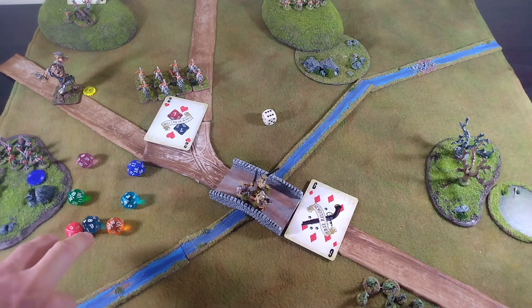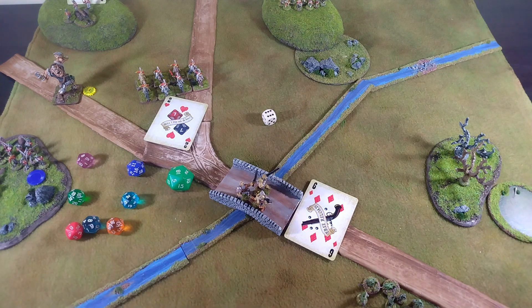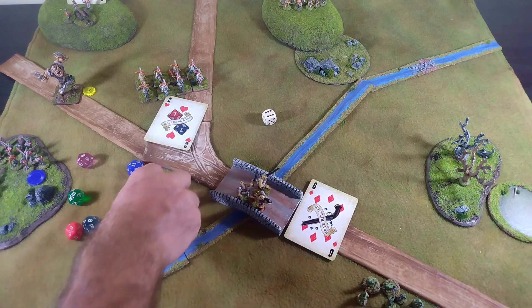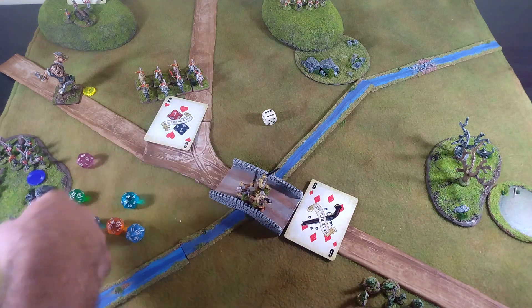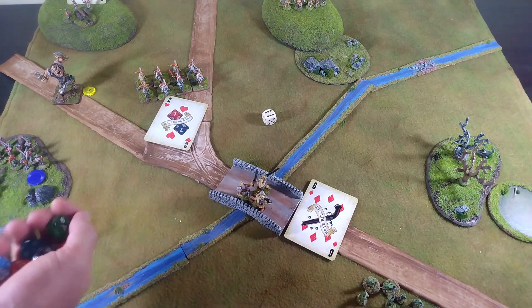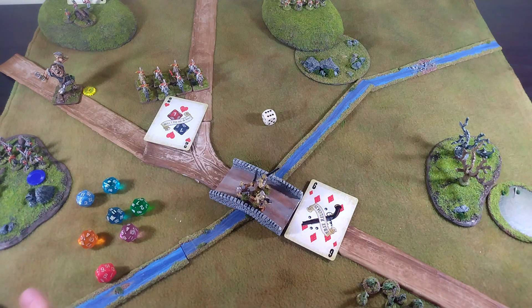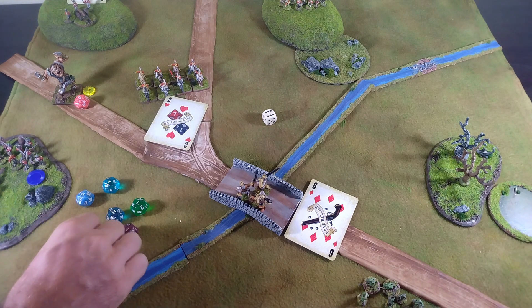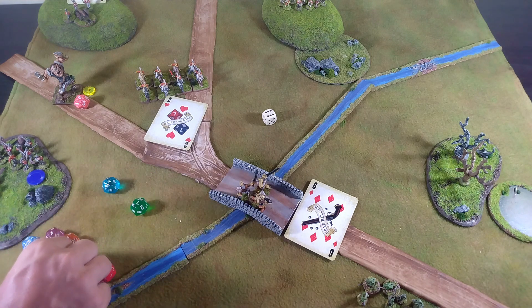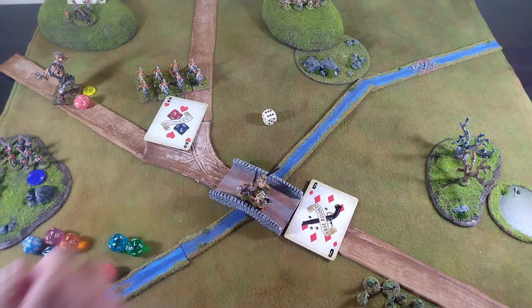After rolling all ten shots and pulling out the misses, that's seven hits altogether — nice shooting. Rolling seven wounds, we get a total of four shock and three wounds on the giant.